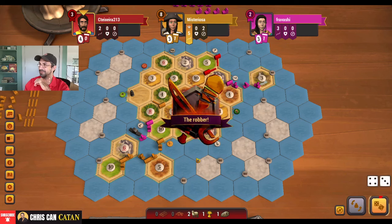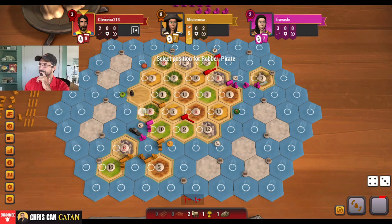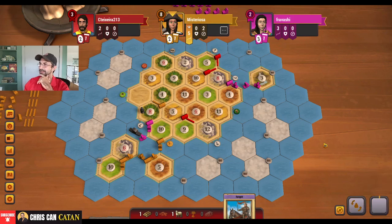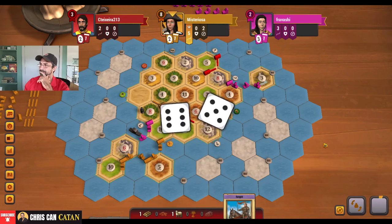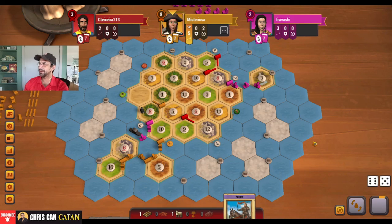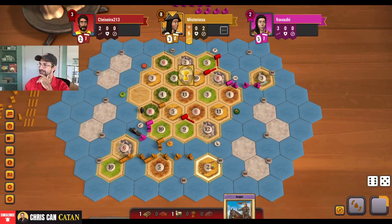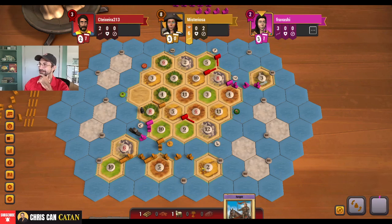We've also seen this before where people just kind of botch this and there haven't been a lot of stuff. I'm going to buy a development card here. Let's see if they wind up playing a knight — they do not. So that works out for us. Road builder — okay. Got a potential target here. This is not great; this is a separate island, which I would obviously prefer not be a separate island, but it is. Really unfortunate.